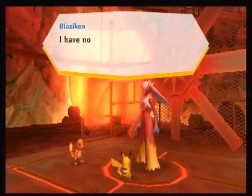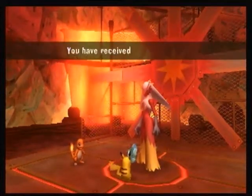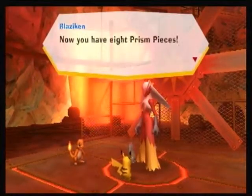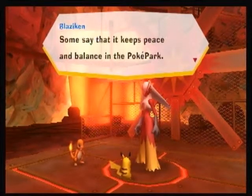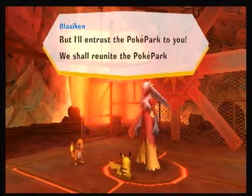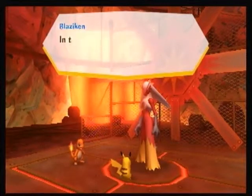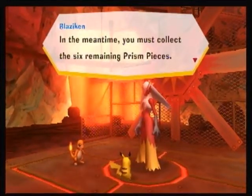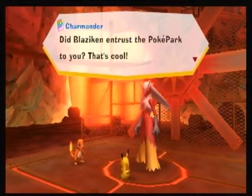Victory Dance! Blaziken says: 'How could this be? You cleared Boulder Bash! I have no choice but to acknowledge your power. Now give me your prism piece.' Now you have 8 prism pieces. The Sky Prism is said to be the source of Sky Pavilion's power — some say it keeps the Poke Park in balance. I was going to use its power to save Poke Park, but I entrust the Poke Park to you. Reach out and unite the Poke Park — Venusaur, Empoleon, and I will work together.